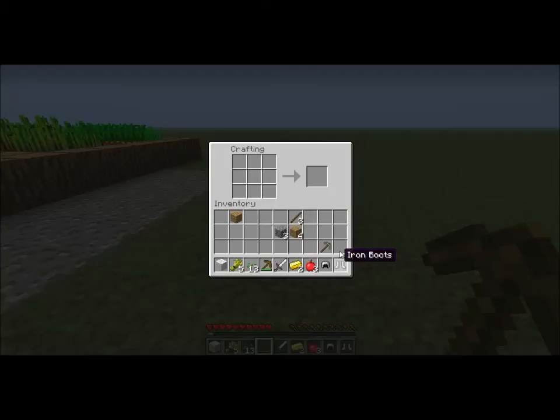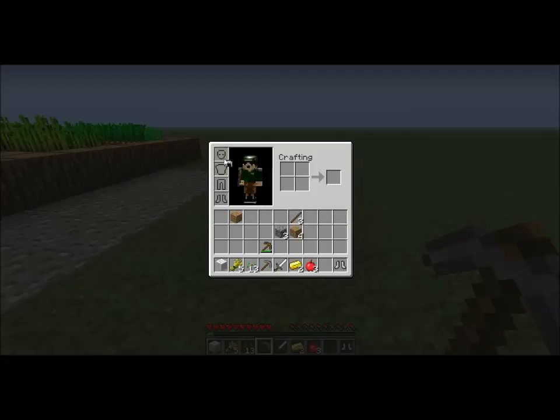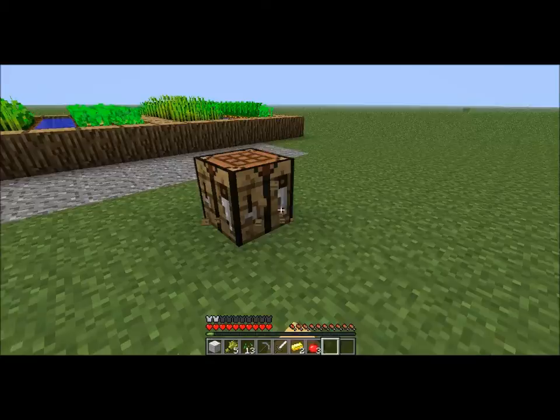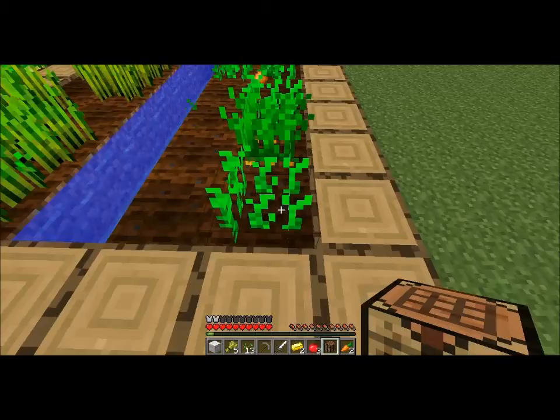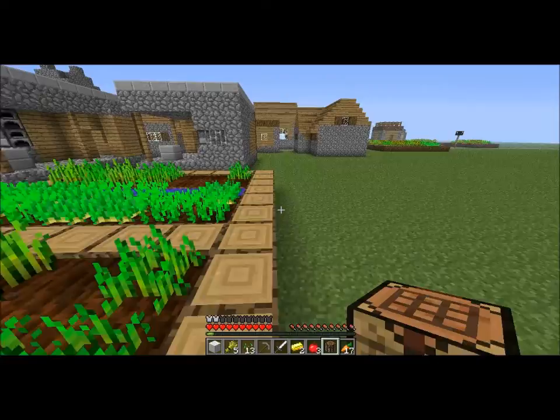I'm just stealing the doors as well. Dude, you don't need doors. Hey, it saves us six planks of wood later. We will need trees — they give you an unlimited supply. You end up carrying a lot of stuff; it is not worth carrying doors. I'll pick up a bunch of carrots as a food source as well.